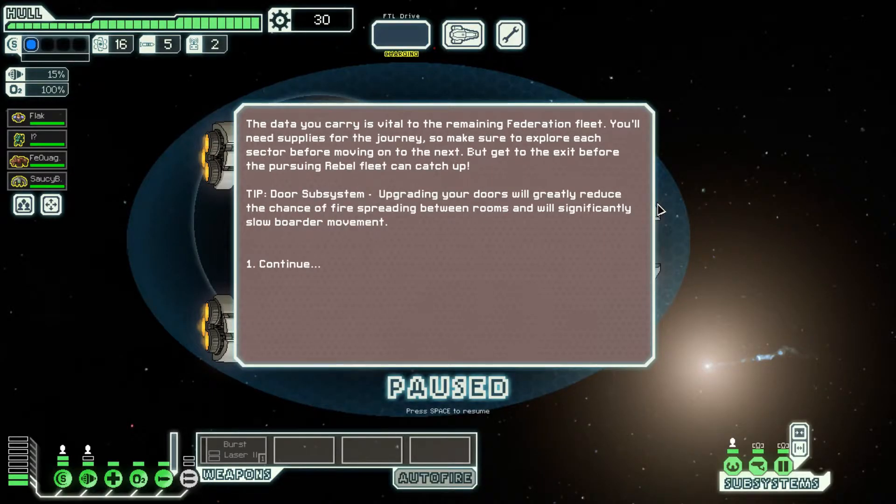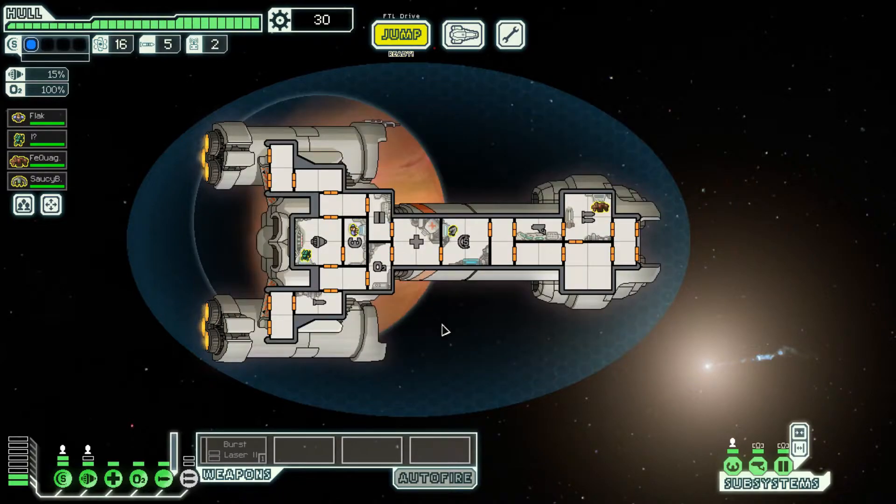The data you carry is vital to the remaining Federation fleet. You'll need supplies for the journey, so make sure to explore each sector before moving on to the next. But get to the exit before the pursuing Rebel fleet can catch up. They're telling me about the Dora subsystem and how updating it will reduce fire spreading — let's talk about the ship.